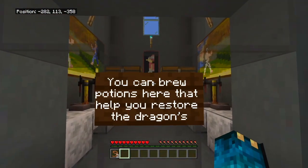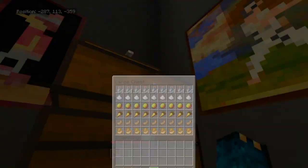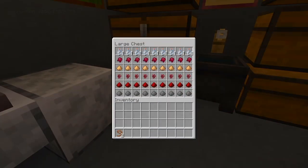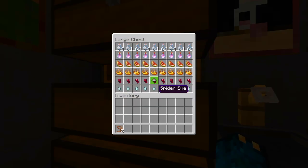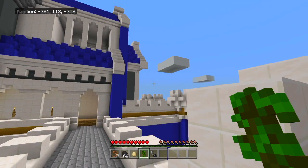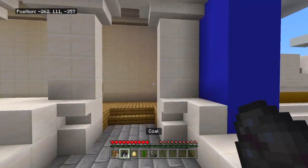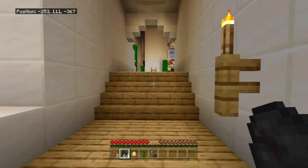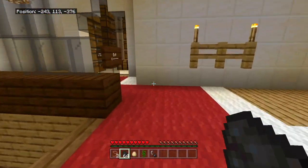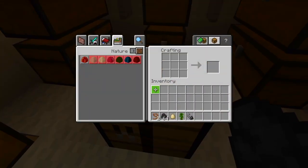You can brew potions here that help you restore the dragon's health and give it some potion. Let's see what's in these chests. Doesn't look like anything's in these chests. Jungle sapling? Egg? Anything? Nope. There's not even a flint and steel in here. I had to cheat a little bit, but I got the resources. Let's go back into the crafting and storage area so we can craft our lung dragon. I'm very excited for this. That's why it's called Craftable Dragons, after all.